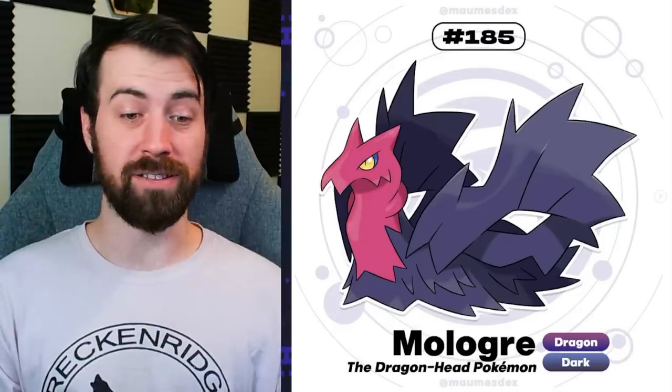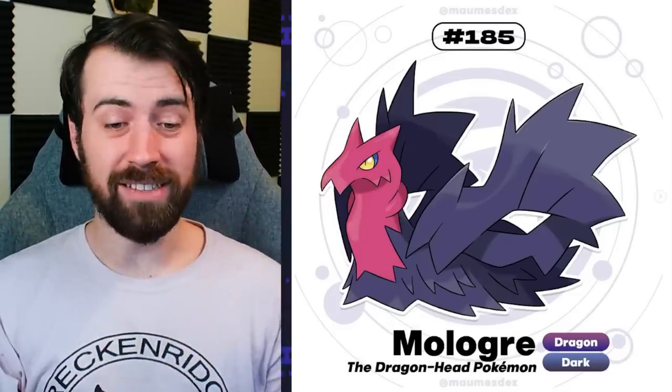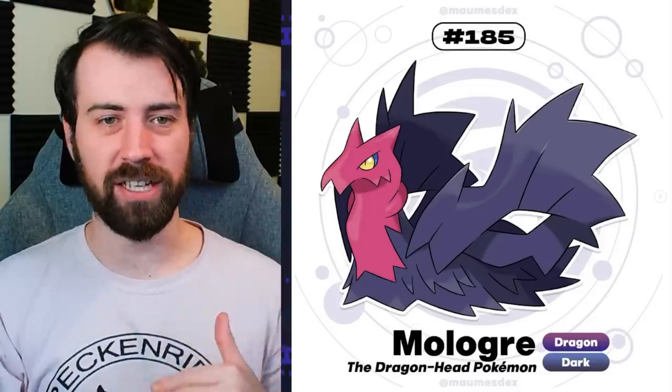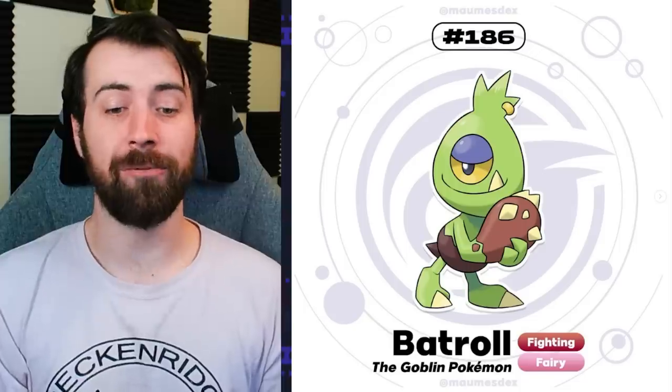It evolves further into Maloger. It's a Dragon Dark type - so now it goes straight up Dragon. It definitely has an intimidation factor to it. I think it's interesting how it changed to Dragon at the last second from Water Dark to Dragon Dark.